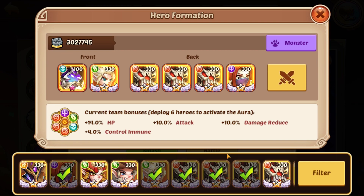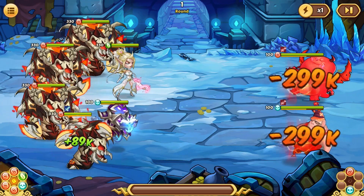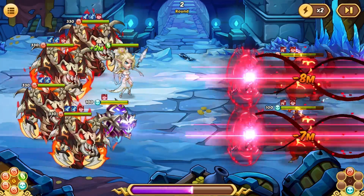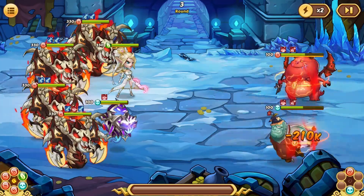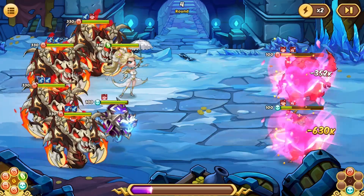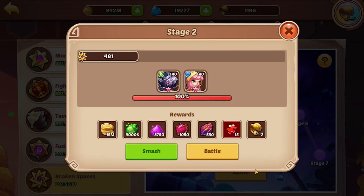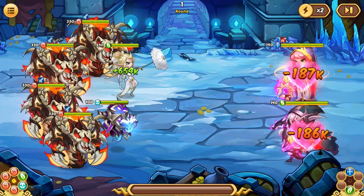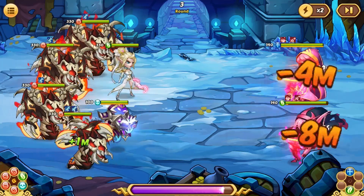We have our four Scaries in this layout, looks good. This should only take one attempt right here — the first couple stages are always so easy for the Scary army. I think maybe next month when we get our reset again we might have to try this with the Terra army just to see how much damage they can do in comparison. We'll have three Terras; that'll be a pretty solid team. Just absolutely obliterating that first wave. Wave two should be just as easy — as long as we don't get silenced this is pretty much GG, really really fast.